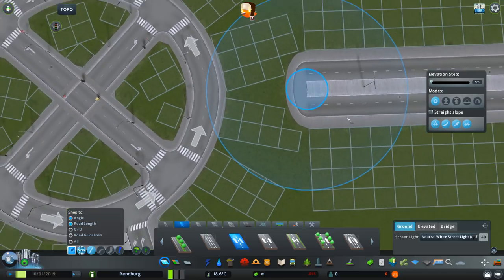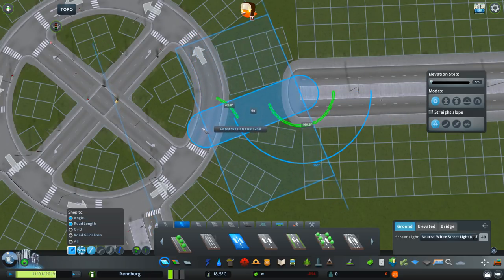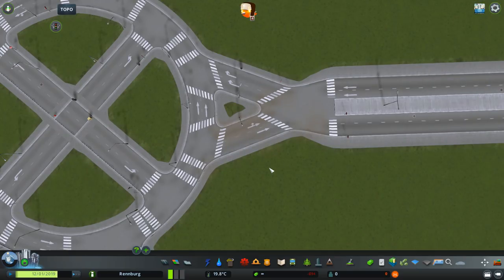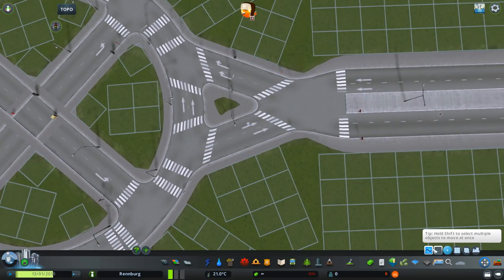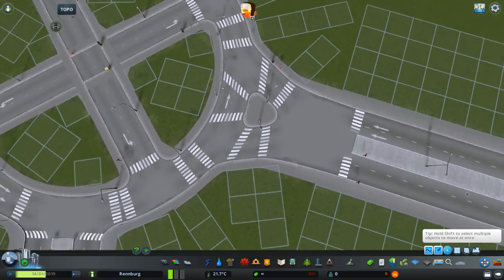So how can we change it? I'm going to destroy this part of the entrance road, move it closer, and use for example the two-lane one-way road with the straight road tool. This part is probably only possible with Fine Road Anarchy and Move It — Fine Road Tools are also very nice to have. I'm going to create two roads like this. It's probably quite obvious what I'm trying to do: I'm trying to smooth out the entrance and exit from and to the roundabout. It doesn't look great yet, so I'll use Move It to make it nicer — bringing this node closer already looks much better.